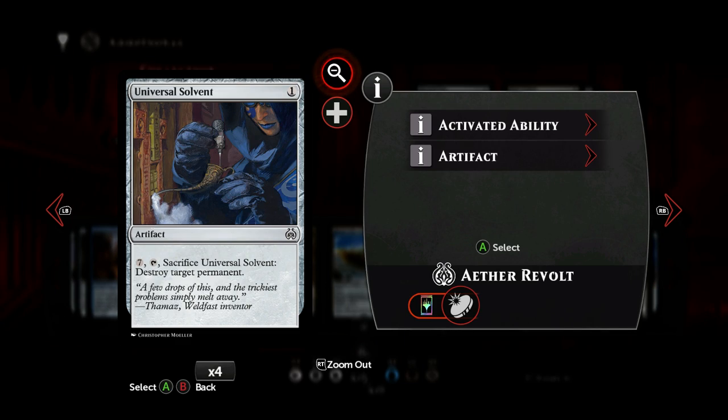Universal Solvent — do not play this. It really sucks. I'm sure there are people who can get some value out of it, but it goes too slow. You pay one mana, but before you're able to activate it for seven to get rid of a planeswalker — man, Jesus Christ — it takes too long. You're already dead by that time.